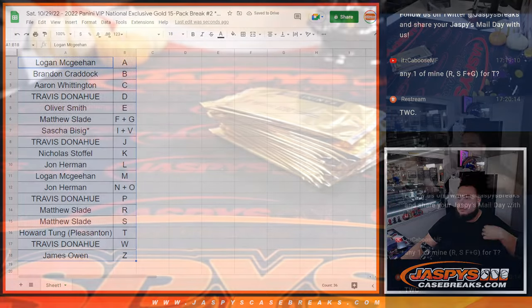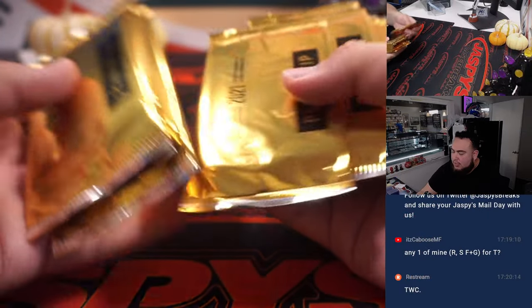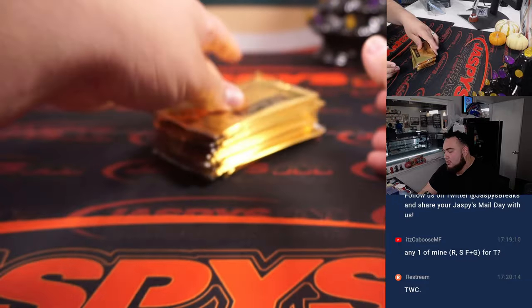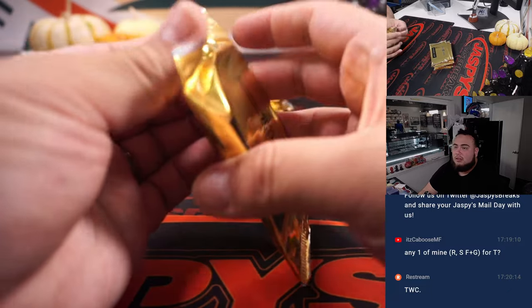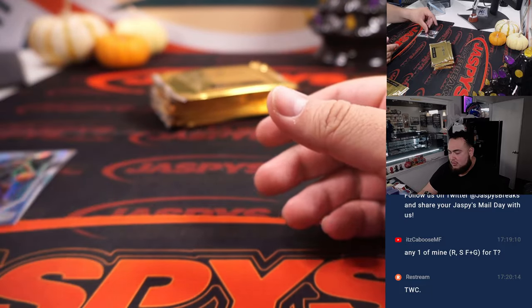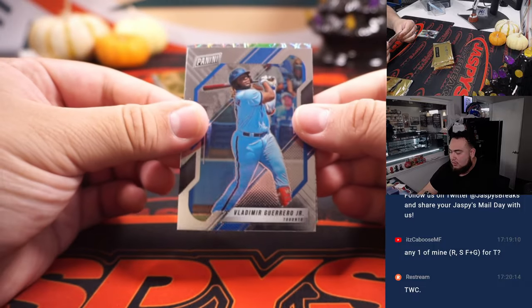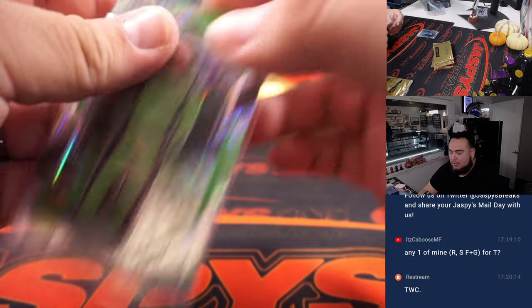Alright, 15 packs here — one, two, three, four, five, six, seven, eight, nine, ten, eleven, twelve, thirteen, fourteen, fifteen. Here we go, one by one, see what we got. First one — a little James Harden hyper. Hypers are not numbered. We got a Velocity Danica Patrick — letter D, that's going to Travis.